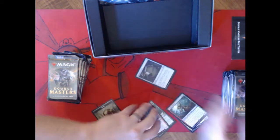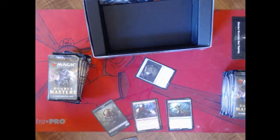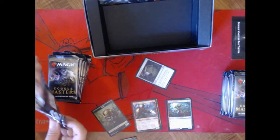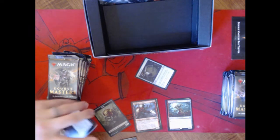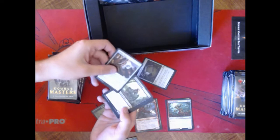Vexing Shusher — not a bad card, not worth much, but more of a modern card I think. It can't be countered, and it can make other things uncounterable. Springleaf Drum I actually have thrown in a Joyra EDH deck, because tapping an untapped creature is not part of the cost, so it doesn't affect Summoning Sickness.